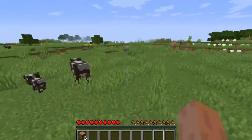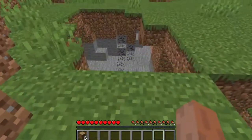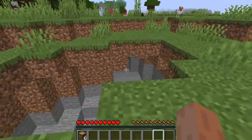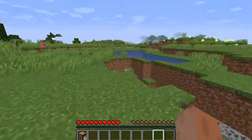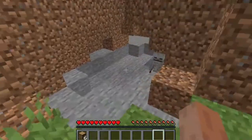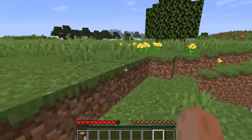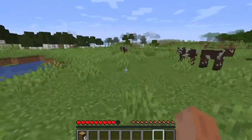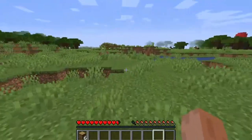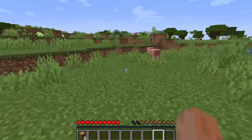Usually when I play Minecraft I set up in a mining spot — basically in a cave, I'd set up a little home in there. Except there already seems to be someone who made a little home in this one. Let's find ourselves a little cave because we want iron as soon as possible. Oh, and we have a lot of cows here.